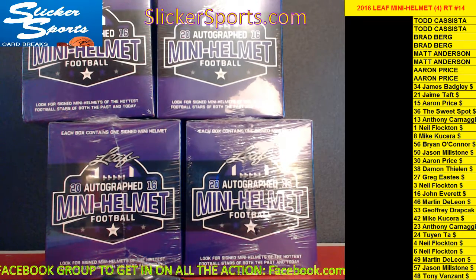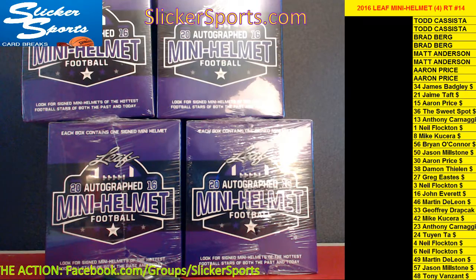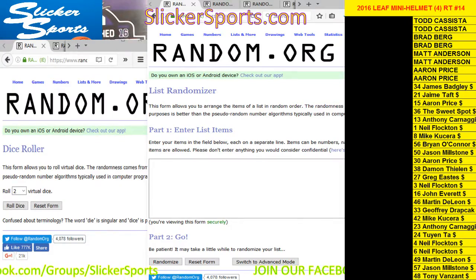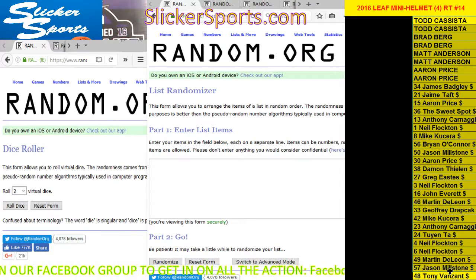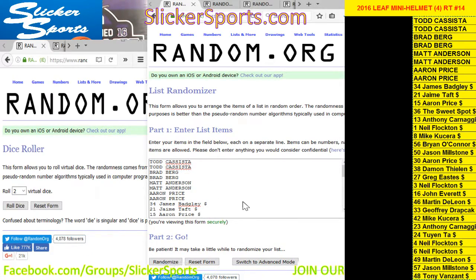What we're gonna do is I'm going to put random.org on your screen so we can randomize the teams to everyone. I'm going to grab all of the names of the entrants, copy them, and drop them into the randomizer. We're gonna roll the virtual dice to find out how many times we're gonna randomize our lists — it's gonna be two lists: a list of entrants and a list of NFL teams.